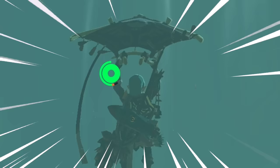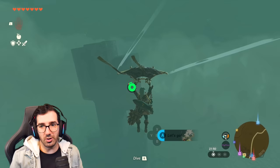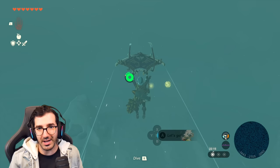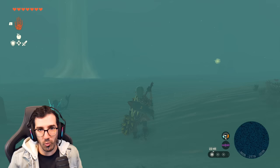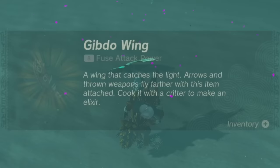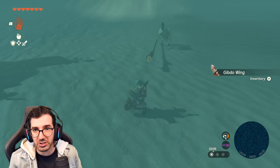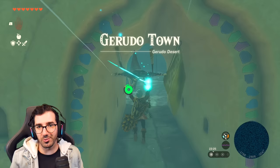I can see Gerudo Town from here! Just going to go straight - no deviating from the path. There's a rift, just a hole in the desert. There's a flying moth - gotta kill the moth with fire. It's a Gibdo! Gibdos are here. I accidentally used the rocket shield, but we've made it. We're here. Gerudo Town - great to be here. It just let me straight in!